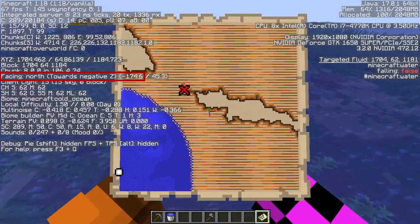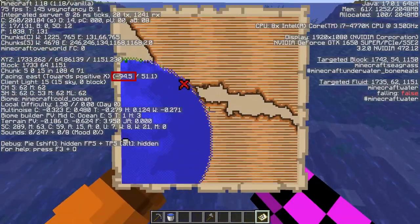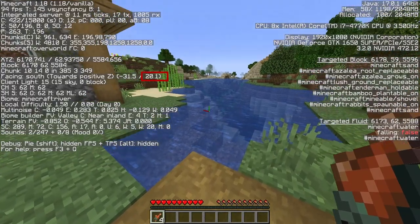The fourth line tells you what direction you're facing with a cardinal, a reference to coordinates, and an angle for whatever works best. The last number here is your horizontal angle — how high you're looking.